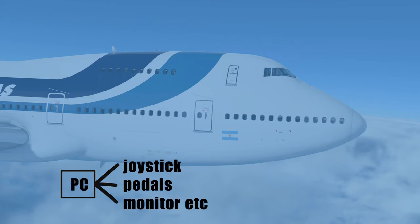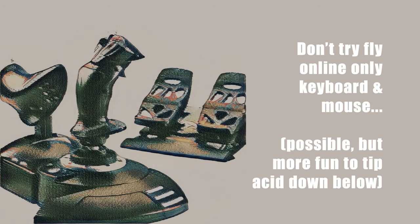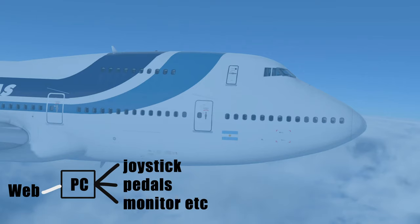Obviously onto your PC you connect your peripherals — we're talking about joysticks, rudder pedals, as well as your monitors, keyboard and mouse, throttles, yokes, steering wheels, and those little boxes you can buy that tune in your radio frequencies. Don't try flying with just a keyboard and mouse — I've heard so many times people say 'I'm just using a keyboard and mouse' and I think, oh my goodness.